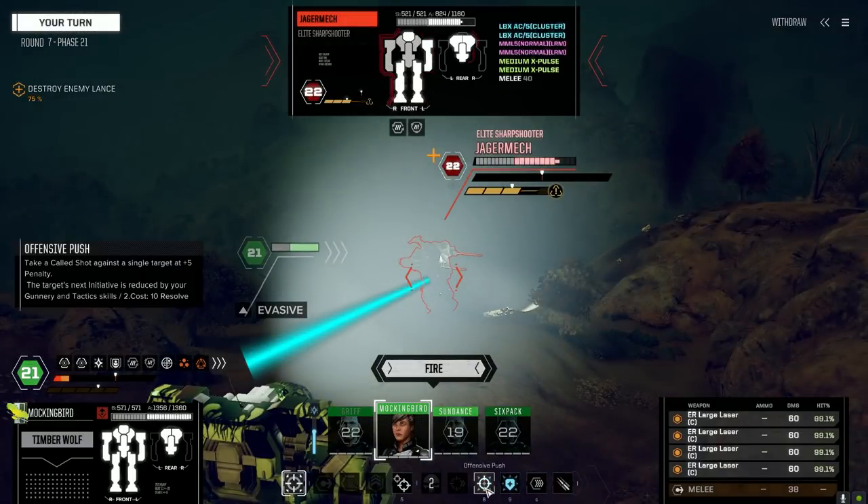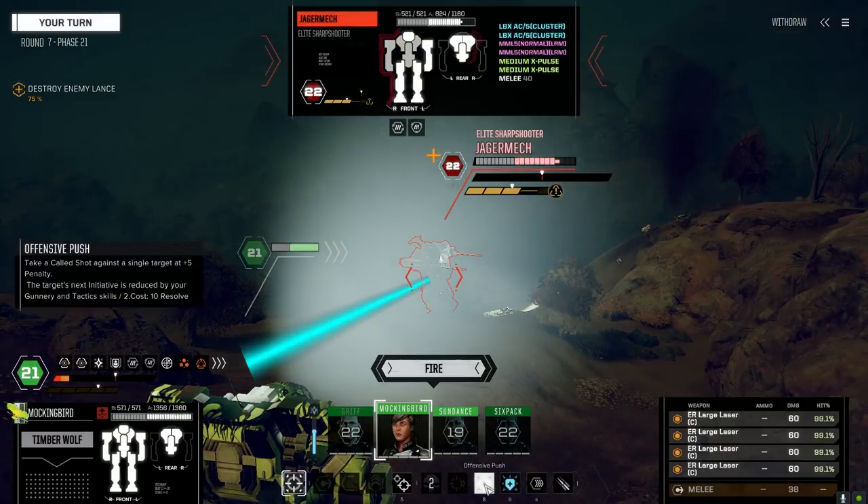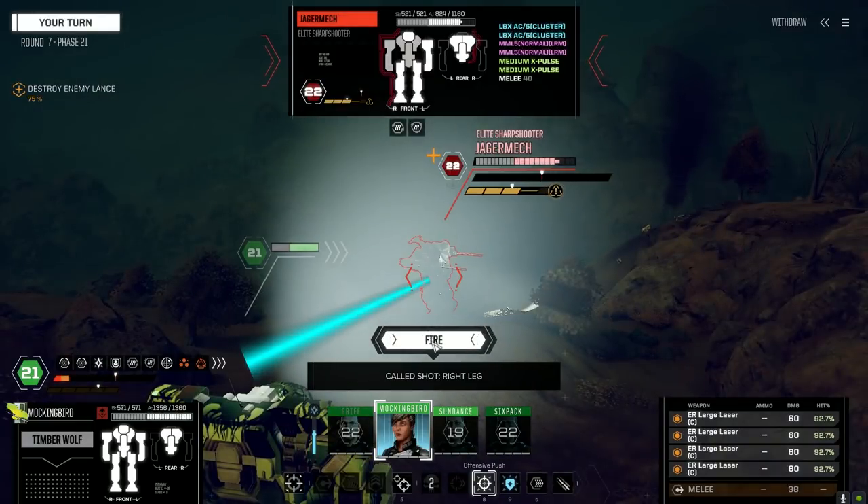100,000 C-bills should cover our repair cost — it's going to cost for the Timberwolf, we did take a smattering of damage across the whole body. Lots of Zeus X parts and enhanced LRMs. What else do we got here?